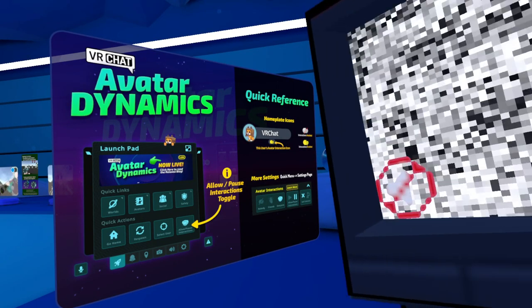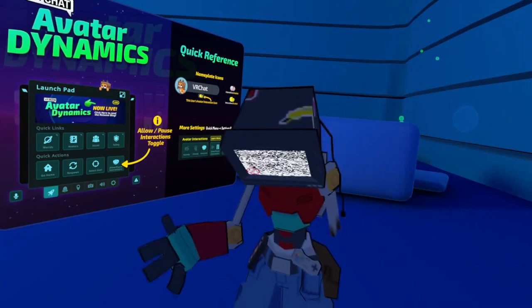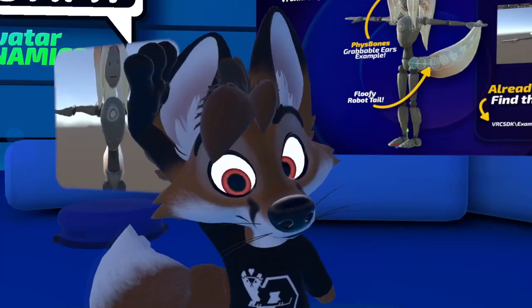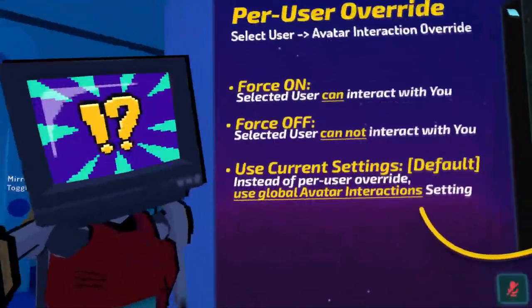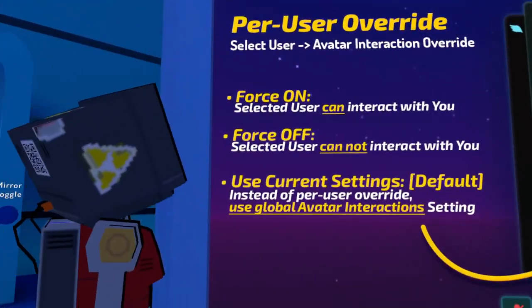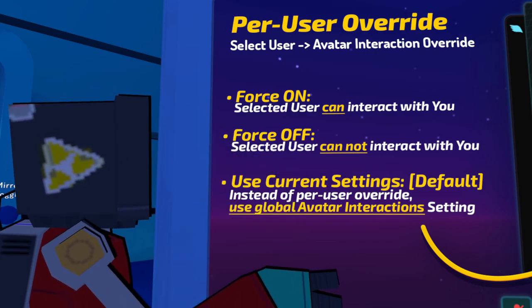This week's world feature is one called Avatar Dynamics by VRChat. Not one I would consider a real creator world, as it's more or less a demo of VRChat's dynamic system. But it's a good place to practice camera positions and get ideas for creations.